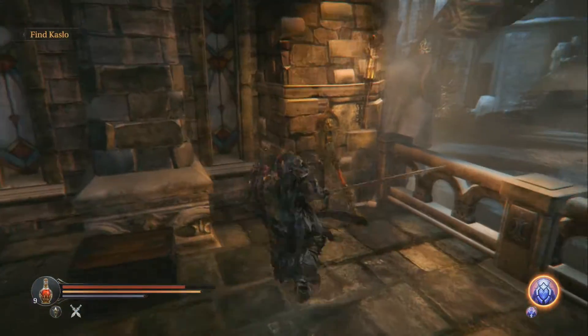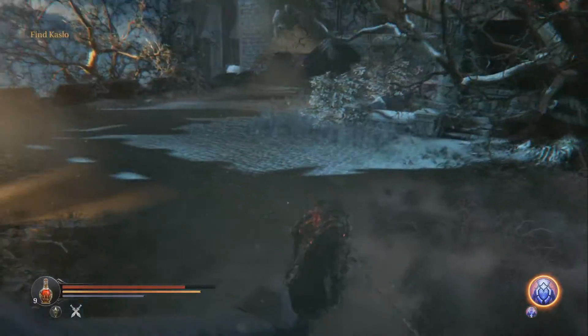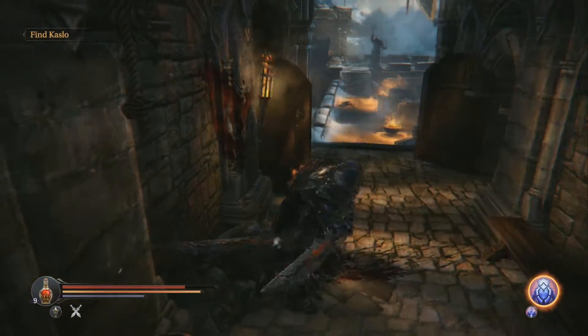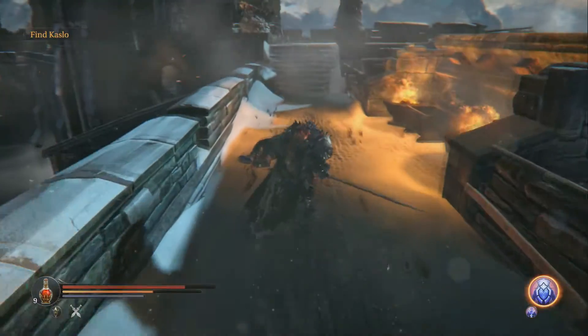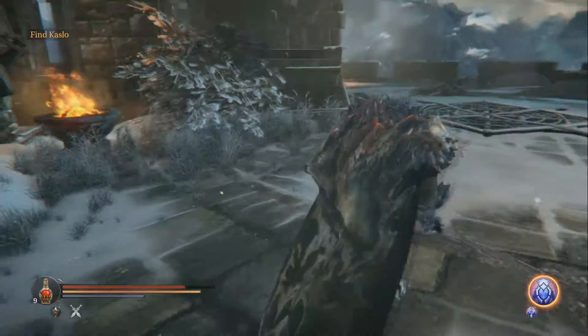If you've already made it to Yetka, you can just skip ahead — I'll have an annotation to get you straight to where Yetka is. There will be a monk here you can talk to; I might do his story later once I complete all of it. Just keep going down this way and you'll come to the circle area.